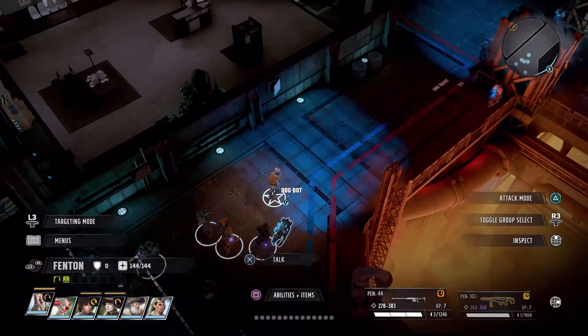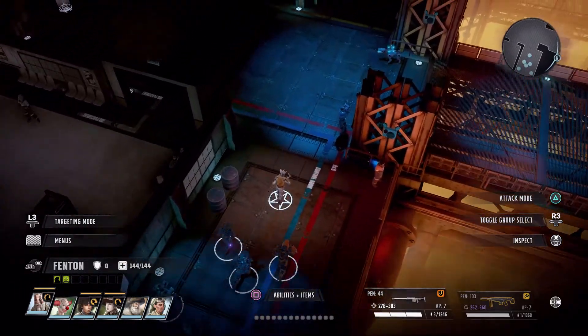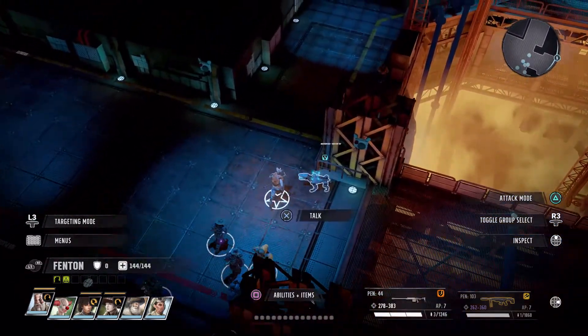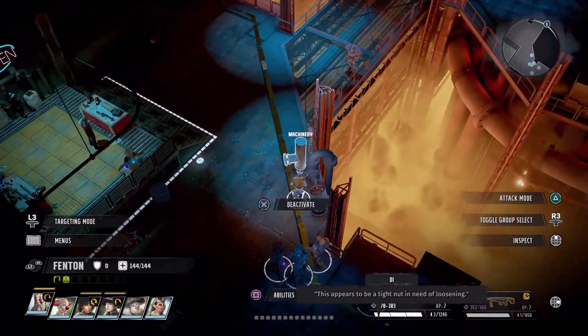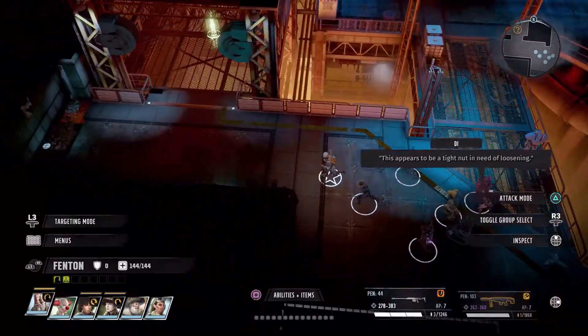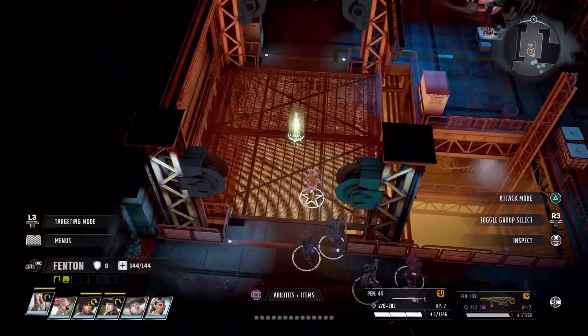Once that is done, you just simply need to zone in and out. The best place to do it is the factory level — zone in and out of there. Then there should be another Ryan after you return to the admin level.